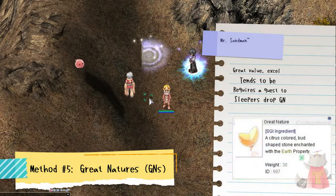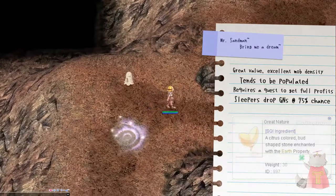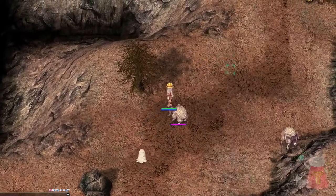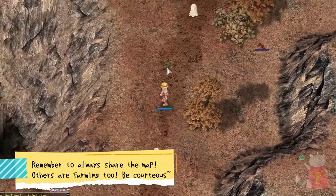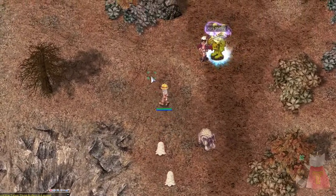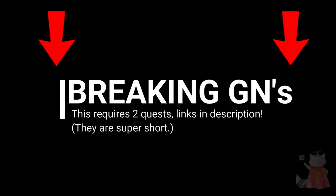Our fifth and final method are Great Natures, or GNs. You can get these from Sleepers at a 75% chance. You can PM Ritsuke to get ported there when online, or go to Warp Girl, Dungeons, Magma Dungeon, and head north one map. Once you have a good amount of Great Natures, use a quest — linked in the description — to break them down into green lives. Then sell the green lives to a merchant with Overcharge and make your profit.